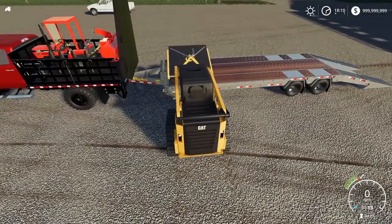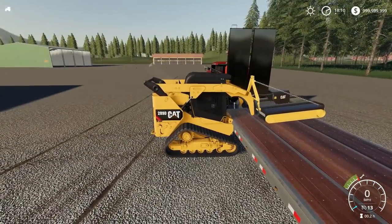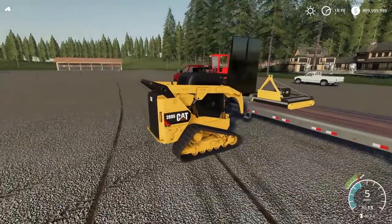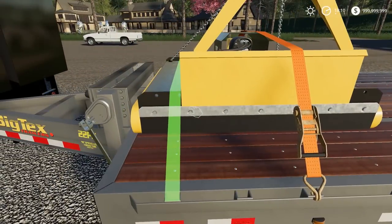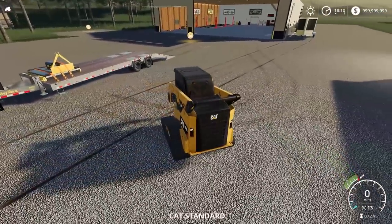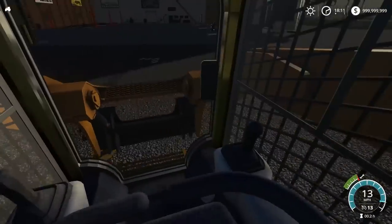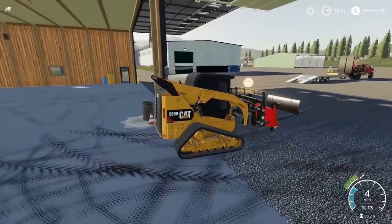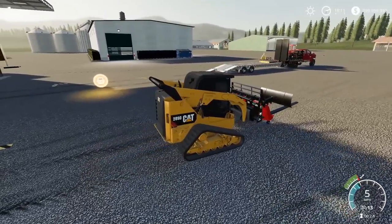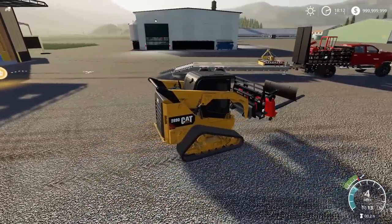First thing I'm gonna put on is this bush hog — put it right towards the front. All our attachments will be towards the front and the skid loader will most likely be more towards the back. That dropped off, let's strap that down. Three straps on it — perfect. Now I'm gonna use the forks to put all those other garden tractor attachments on there, because I don't think I can lift those straight onto the trailer.